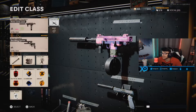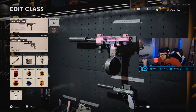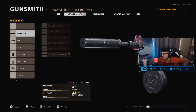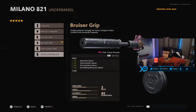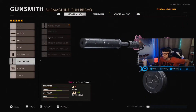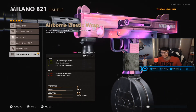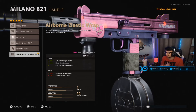Let's check out what we got on this bad boy. The wildcard is Gunfighter. The attachments are: Agency Suppressor for the muzzle — that gives you concealment. The barrel is Task Force for the damage. The underbarrel is Bruiser Grip for the mobility. The magazine is the 45-round mag to kill more people without reloading. The handle is Airborne Elastic Wrap for the ADS time, flinch resistance, and drop shot ability. That's the class setup right there — hopefully you guys enjoyed, see you guys.